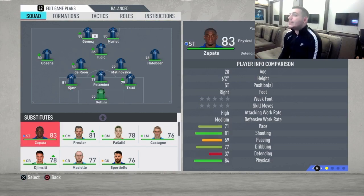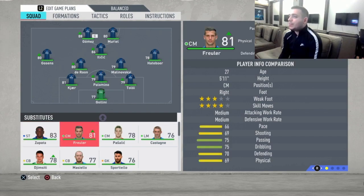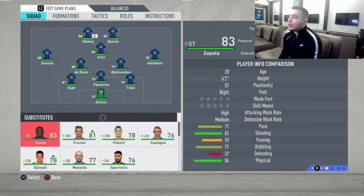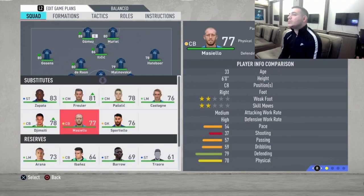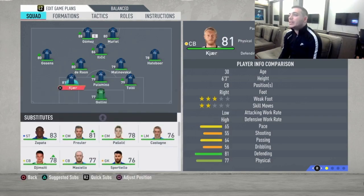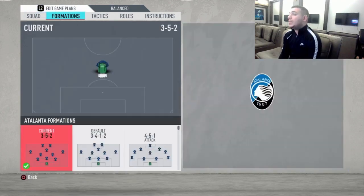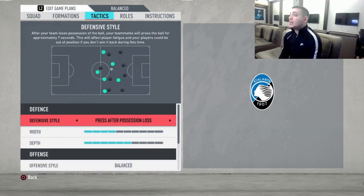This is the starting 11 which I think makes this Atalanta team play fantastic. On the bench we got Zapata, Palasic, Freuler, and Castagne which you can use as a sub. And maybe Djimsiti if you get a red card and need a sub defender. This team can't really play any other formation because they don't really have a left or right back.